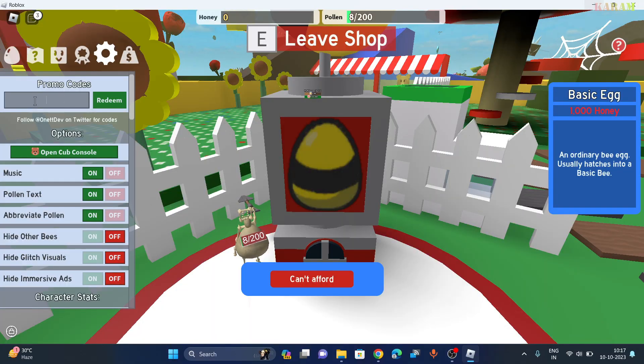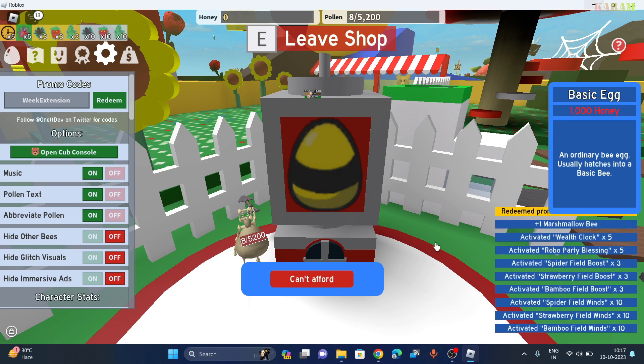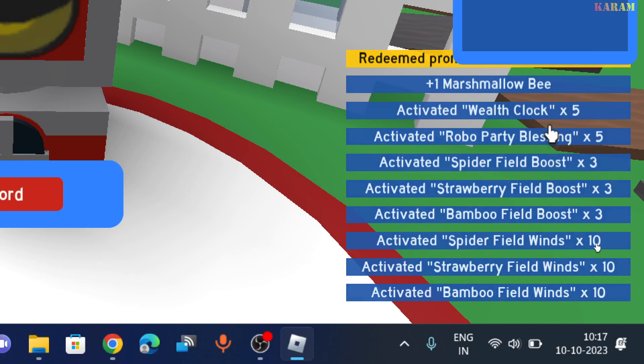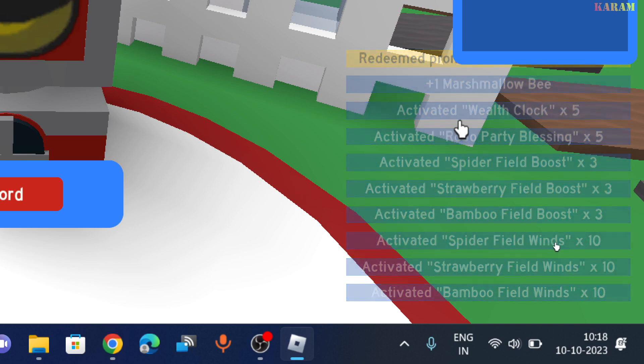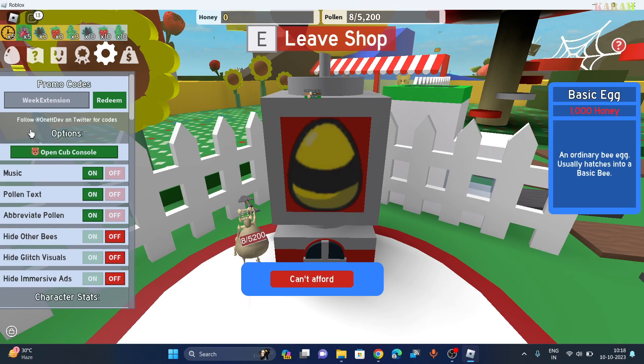Now the second code is — just this weak extension. Click on the redeem button. And we got so many things by using this code: oneplusmarshmallow, activated bell, cloak — all these items at once by using this single code.